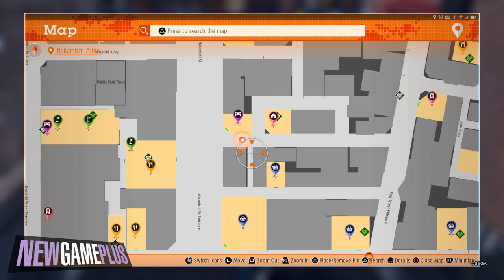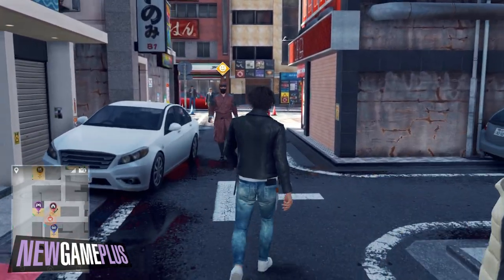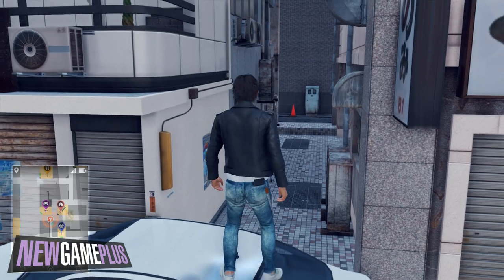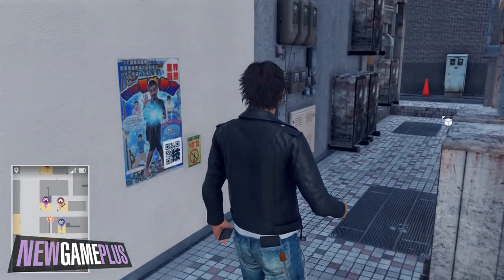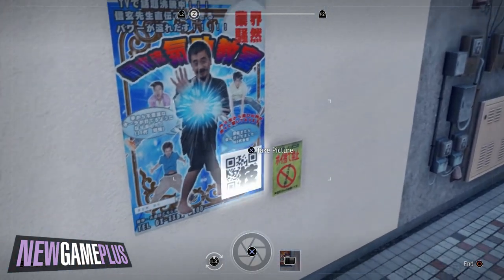And for the final code, head towards the Yagami Detective Agency and look for a white car parked in the alley nearby. Vault over the car to access an alley where the poster and subsequently the code is found directly on the wall next to it. This code scan should unlock EX Light Bullet.